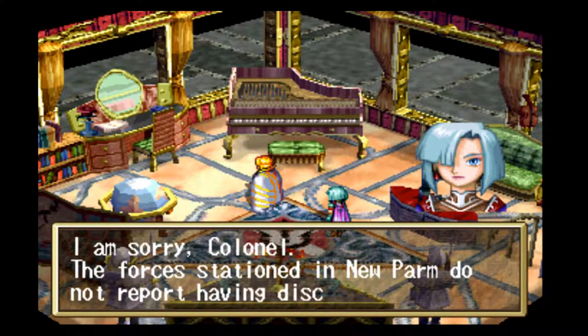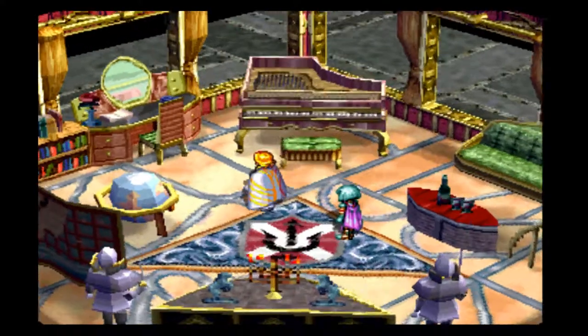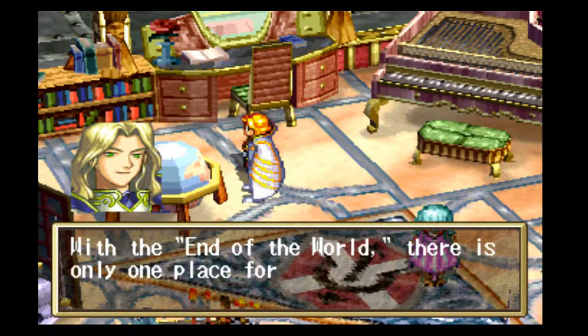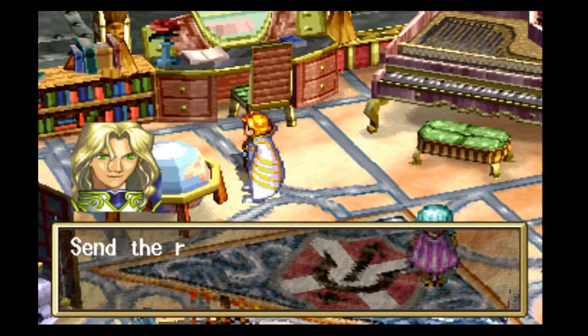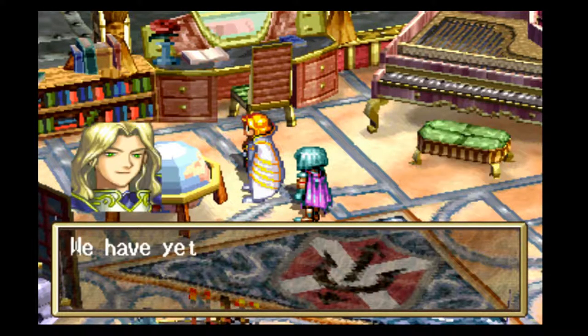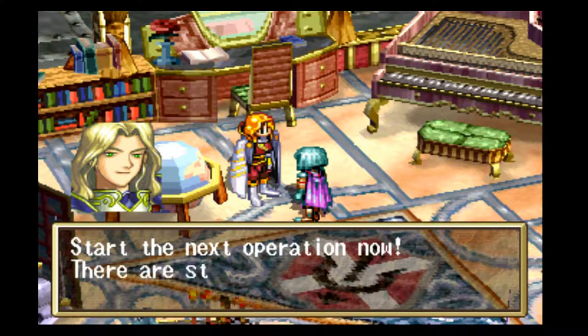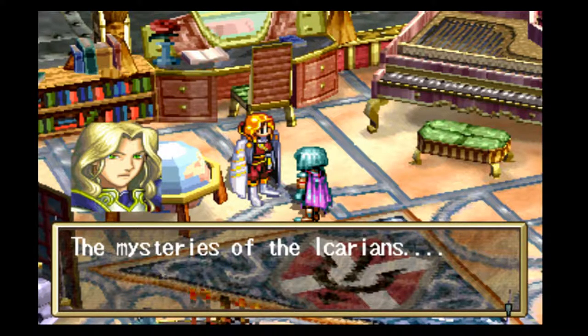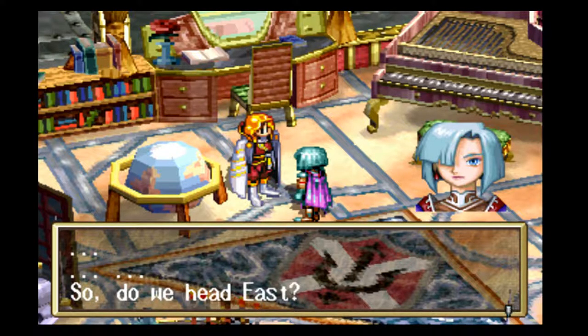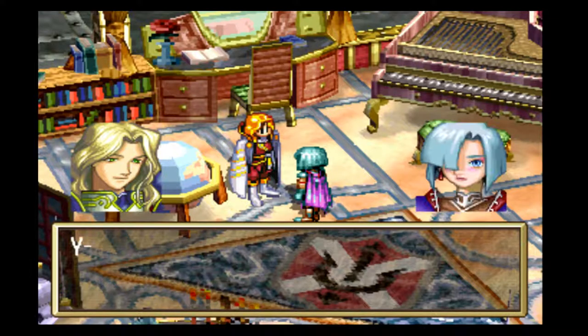At the save point, a villain cutscene plays. A Colonel is informed that forces stationed in New Parm did not find Justin. The Colonel is frustrated — he reasons that with the end of the world, there's only one place for Justin to return to and that walking over the wall is impossible. He orders reports sent directly to him, bypassing General Ball. They discuss the Spirit Stone — they haven't obtained it yet — and plan their next operation involving the mysteries of the Ikarians, heading east to the ruins on a ship called the Lion Lot.